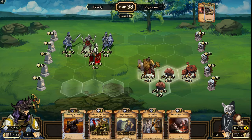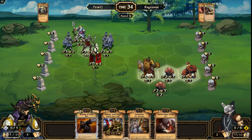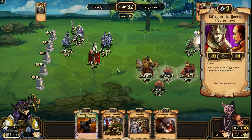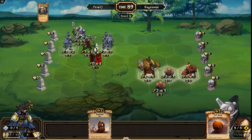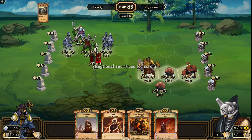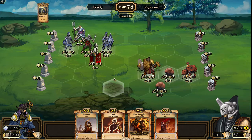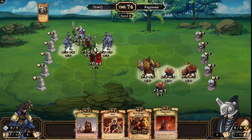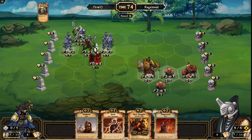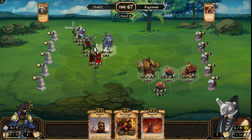Instead, PewQ chooses just to sacrifice the Effigy of the Queen — he's okay with losing it — and plays a Royal Vanguard and starts to build up around it. So Raytional does have nice tricks, but is out of range to use any of them other than just killing off his Effigy. Spark could take out the Wing Soldier — that's nice — and there's the Spark, does take out the Wing Soldier. Has Desperation in hand — that's a nice little trick.